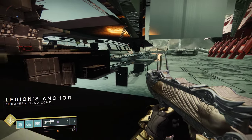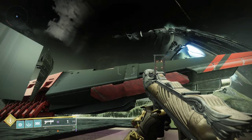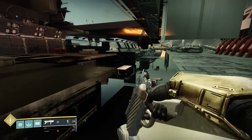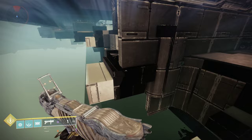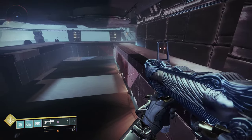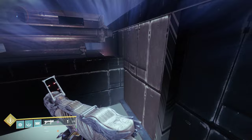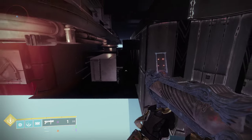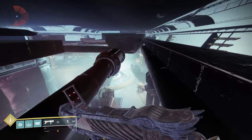And here we are in Legion's Anchor. It's a pretty interesting spot. That thing out there is actually solid, though it seems to be outside of the box — quite unfortunate, as I would love to climb on it. Let's head back to where the Arms Dealer strike begins. This area got reused quite a lot during the campaign, going through different areas with different doors open. Nice to see them reusing some of the areas now.